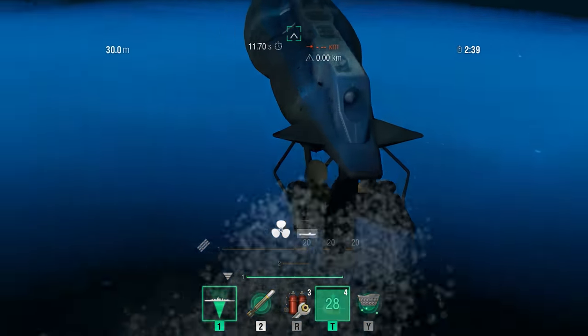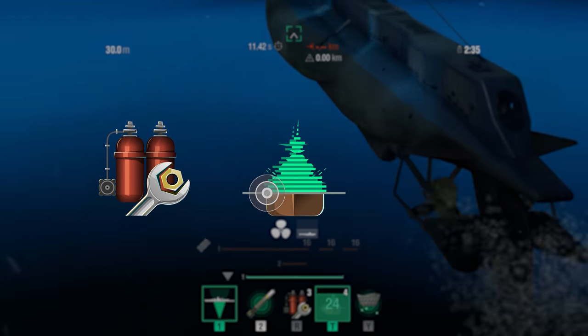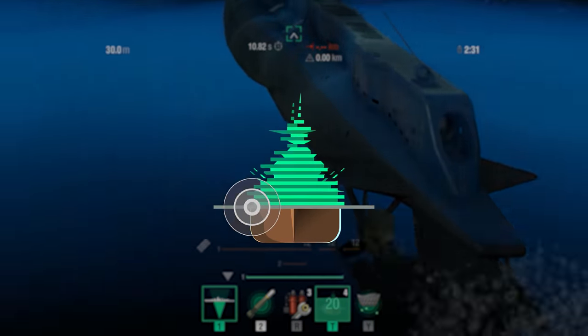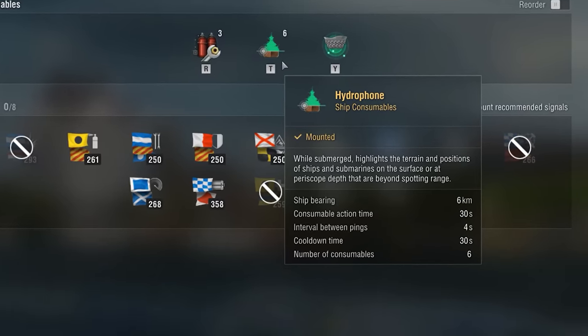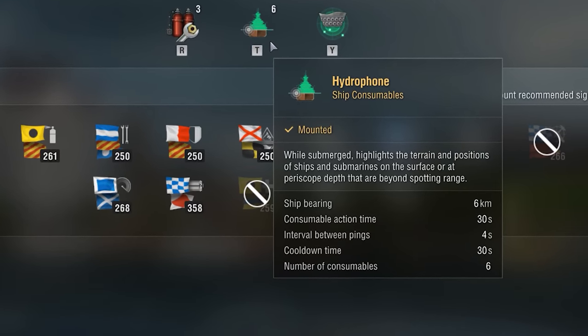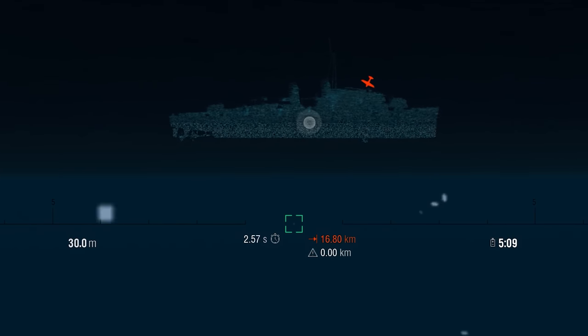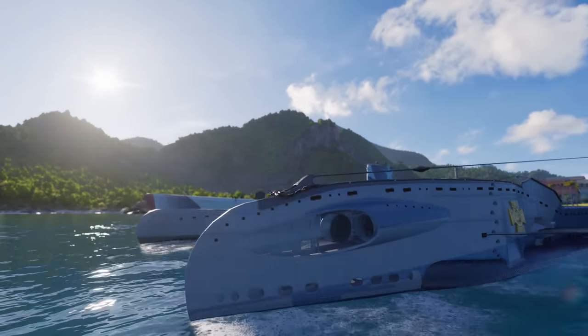As for consumables, the British Submarines are equipped with Damage Control Party, Hydrophone, and Submarine Surveillance. A few words about Hydrophone's features: the consumable, like Damage Control Party, has a limited number of charges, a fast reloading time, and a short interval between pings. The range, however, isn't the highest, especially compared to that of submarines of other nations.